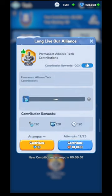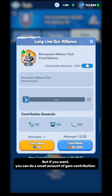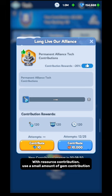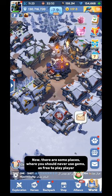Method 6: Alliance Help. Your alliance research needs contribution. There are two types: resource contribution and gem contribution. If you are a free-to-play player, you should primarily do resource contribution, but you can also do a small amount of gem contribution. Don't use a high amount of gems for contribution — just a small amount alongside resource contribution. These are all the places where you should use gems as a free-to-play player.